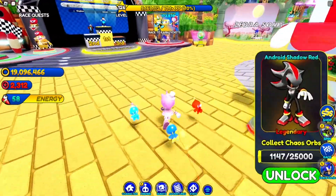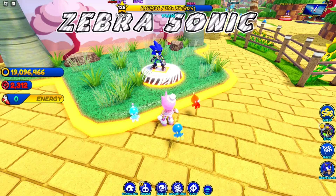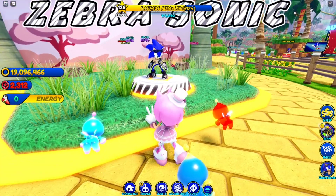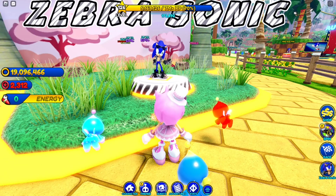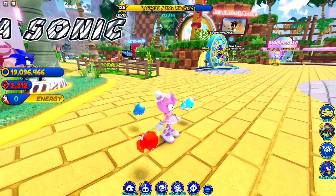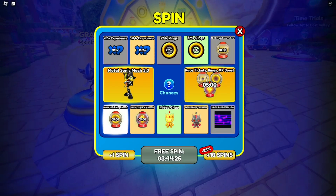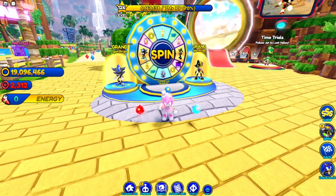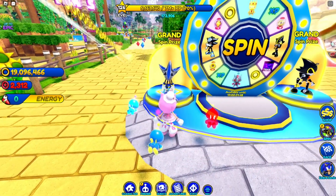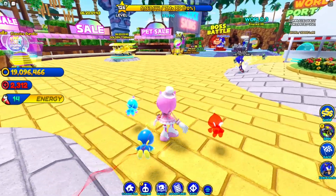We still have the Zebra Sonic skin in the game — this is one of the coolest skins I've ever seen. Look at the kicks and the gloves, he's ready to kick it. I did showcase that last week. Also make sure you use your daily spin because you can get a chance to win free skins. Last time I won the Android Blue Shadow just by spinning, so go ahead and spin every time you get into the game.